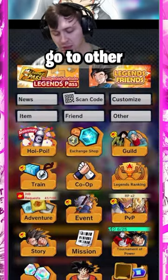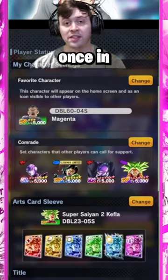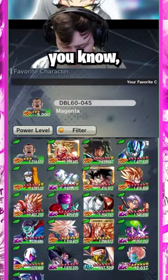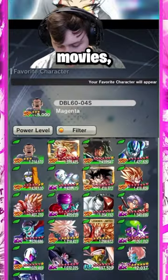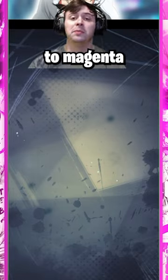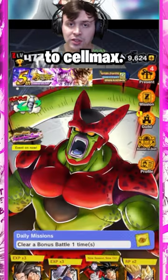But once you do that, you simply go to Other, then go to Status. Once in Status, click Favorite Character. You can then filter — I just have it set to Green Sagas or Movies. You'll then click Magenta, click Confirm, and it will set your home screen to Magenta and then rotate to Cell Max.